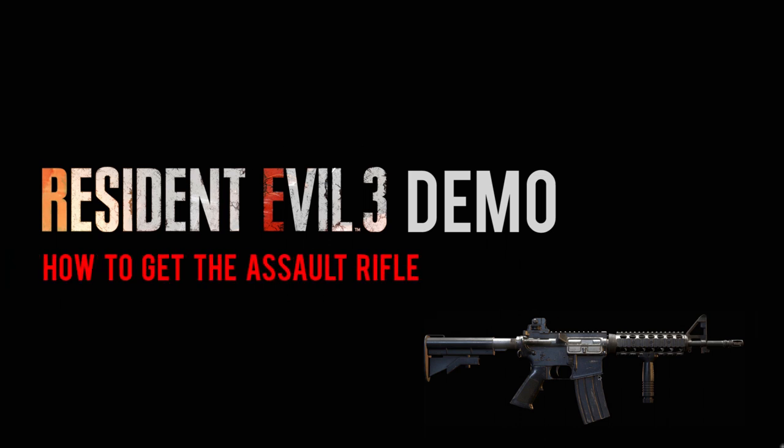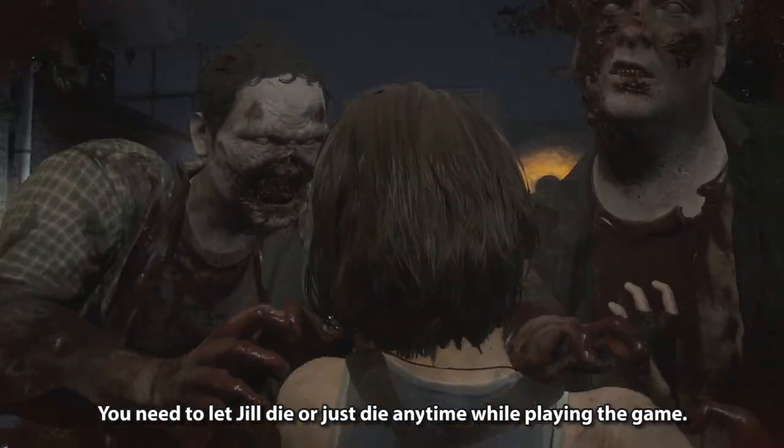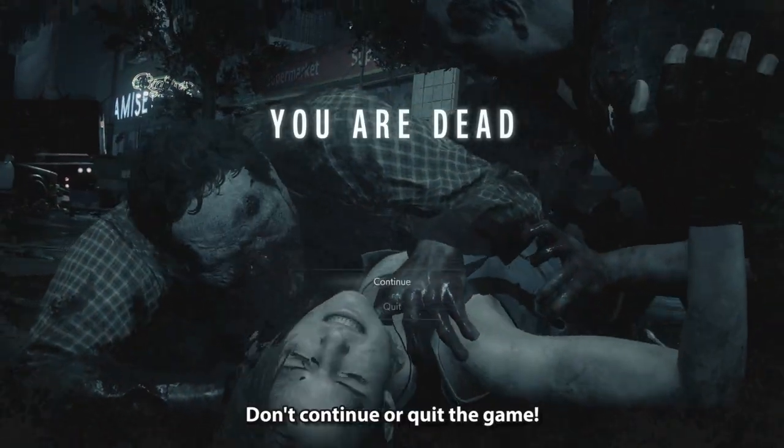How to get the Assault Rifle in the Resident Evil 3 Demo: you need to let Jill die, or just die anytime while playing the game. Don't continue or quit the game.